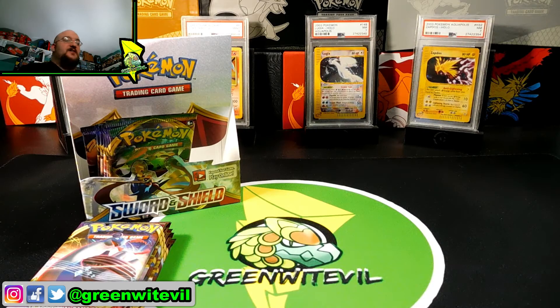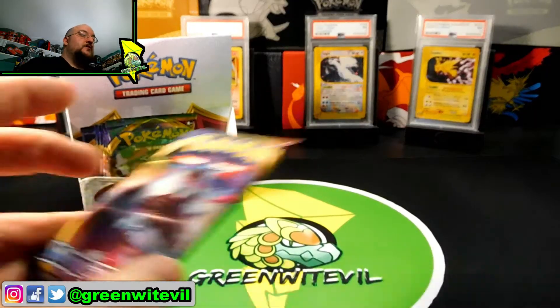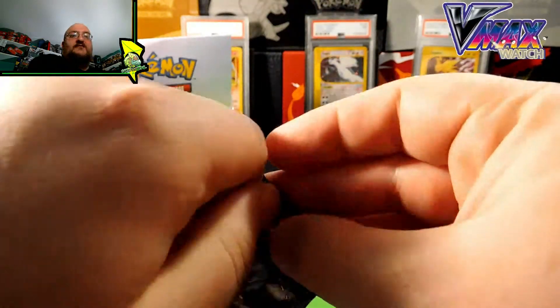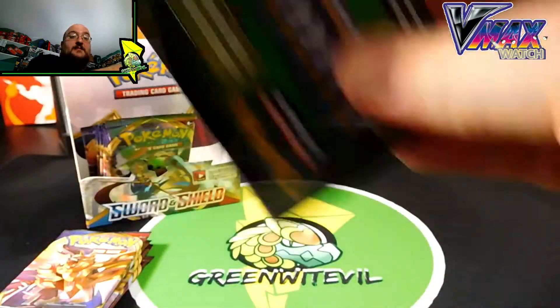What's going on YouTube? Greenwood Evil here, more Sword and Shield. Let's get into this. I got 12 total packs left, and we're going to hit into 5 packs today on the left side. We're still looking for 4 more hits to tie box number 1, which was incredible with 9 hits. We also have a Lapras V-Max on watch, because I haven't pulled a V-Max yet out of either of these boxes.